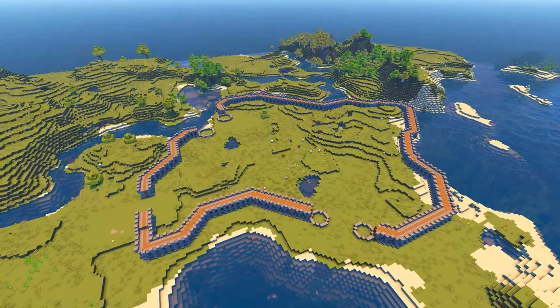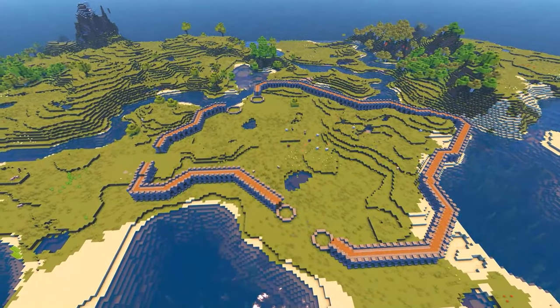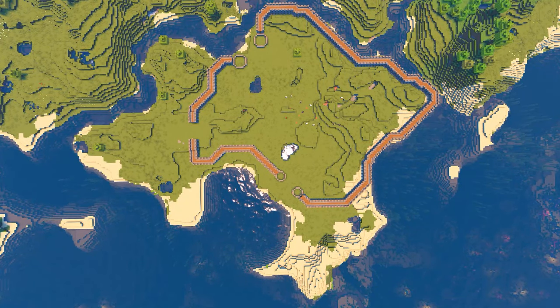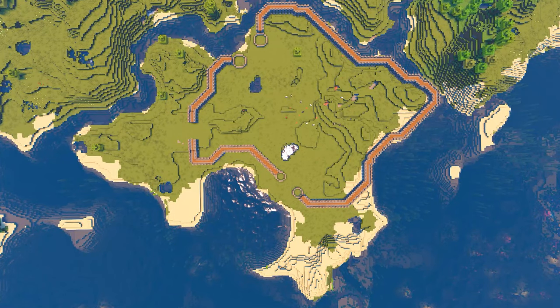Once all of the walls are finished it should look something like this. This layout was achieved by following the shape of the land and leaving room for the districts that we marked out outside of the walls. You can use this method to plan and build the walls for any space that you have available.